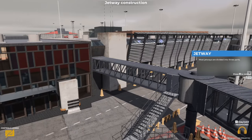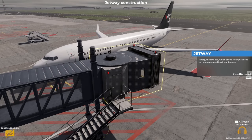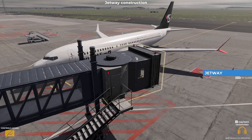Most jetways are divided into three parts. The bridge connects the remaining part of the jetway to the terminal, which always ends in a support structure. The telescopic bridge extends or retracts depending on the operator's needs. Finally, the rotunda, which allows for adjustment by rotating around its circumference. Below is a mechanism that raises the entire bridge, and at ground level there are wheels that move the rotunda and telescopic parts.